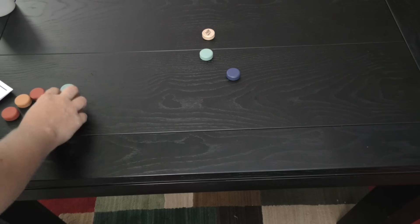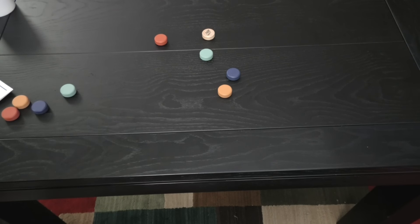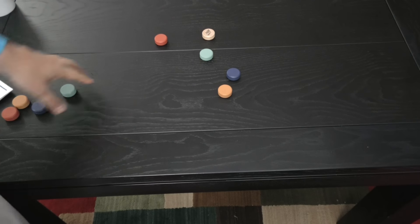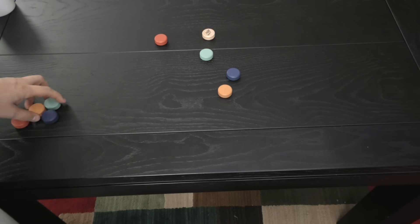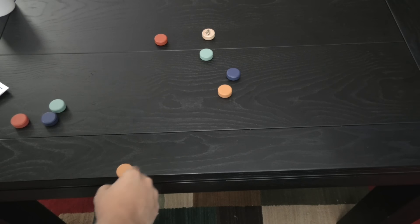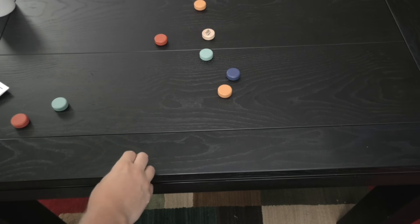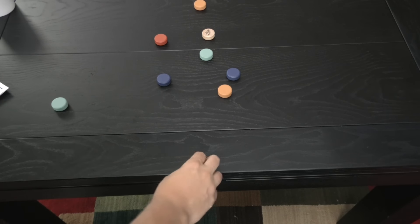When you do the flicks, what you're trying to do is get as close to the jack as you possibly can, while at the same time knocking someone else's piece away. Each person is going to do one hit from different edges of the table. I'm shooting them all from the same side here. But after that, whoever is the farthest away — here the mustard color is farthest — they would go next. Then the second farthest away is blue, and then red.